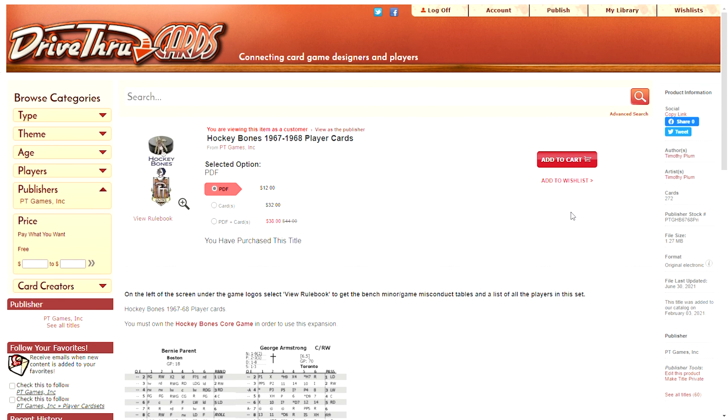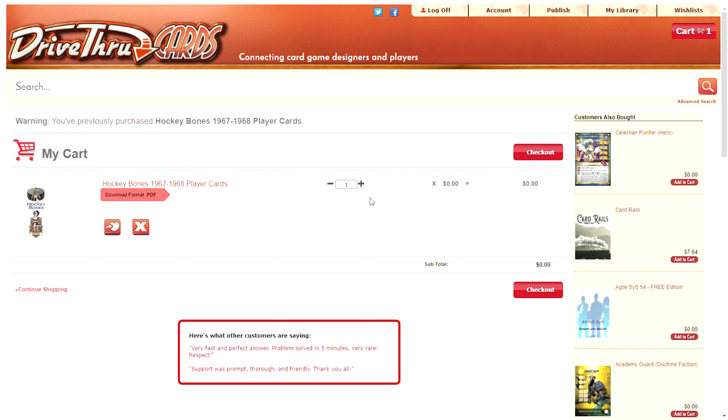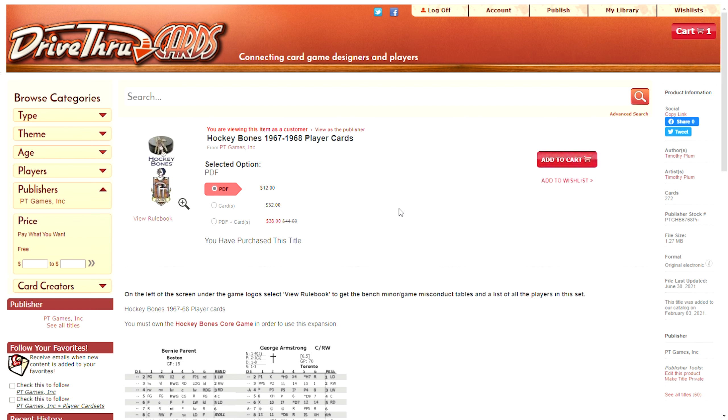That's the simplest thing — you would choose whatever it is, add to cart, and then go through the process, changing quantities and whatever. The reason it's showing zero for me is that I'm logged in as a publisher and I already own it, because I have to buy every print title in advance to make a proof copy. So I already own everything, and it won't let me buy the same thing twice as the publisher.